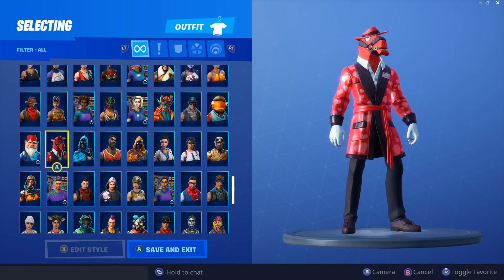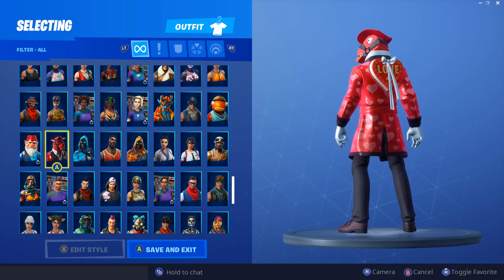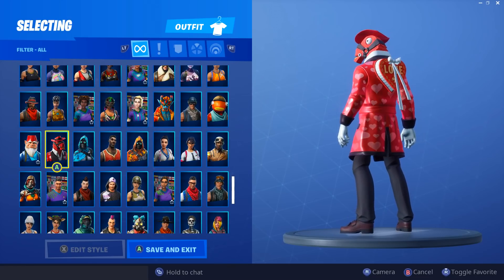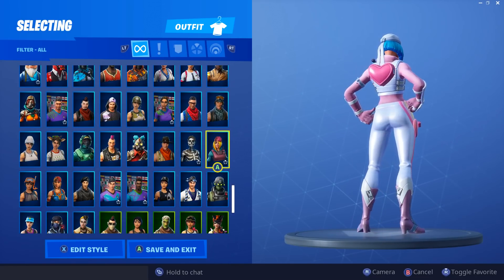Next we have Heartbreaker — another llama head skin, which we don't get very often. I like it — it's a good skin. The black and red really suit it well, and the back bling is very cute. It's a really interesting skin.